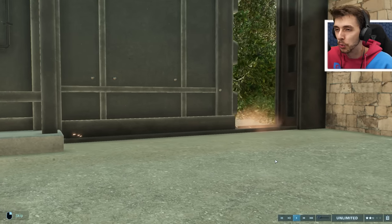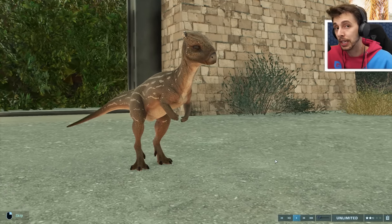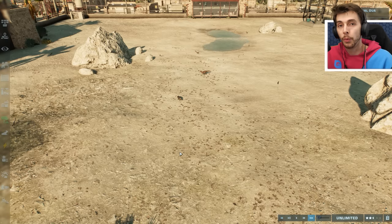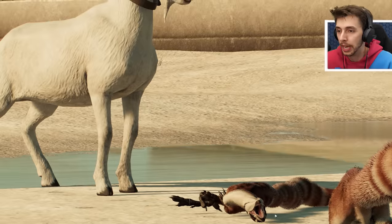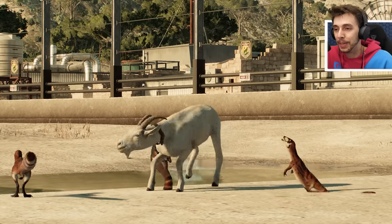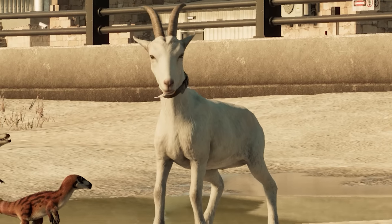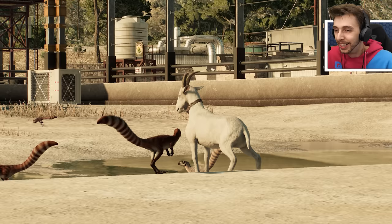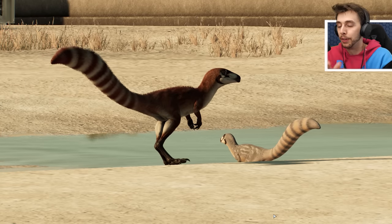If there's any herbivore they might have a kill animation with, it's going to be Homalocephale. Oh — these guys do attack in a pack! I didn't think they would. There are some angry little squirrels! Will they kill the goat? The goat gets bopped — kind of looks like the goat might actually win this one. They've just given up! Well done, goat — A+ for effort.